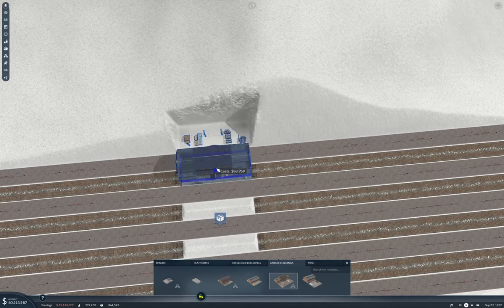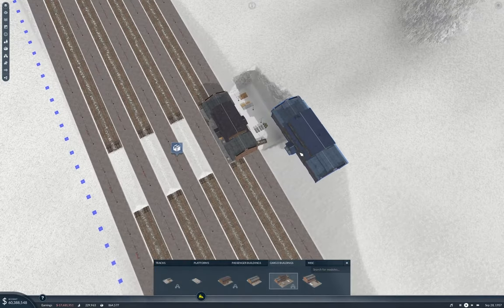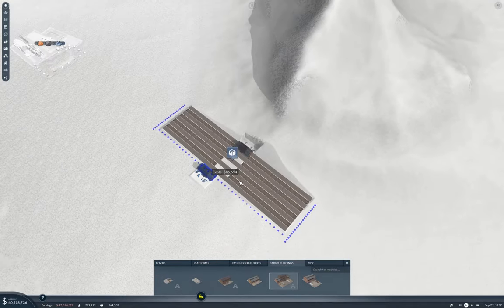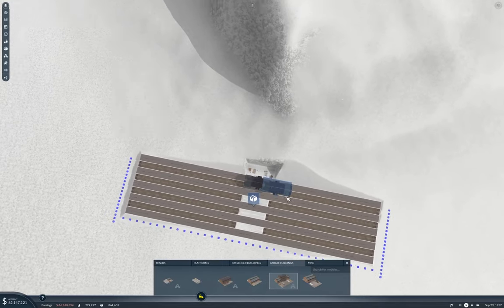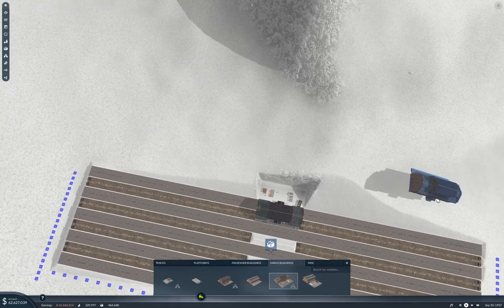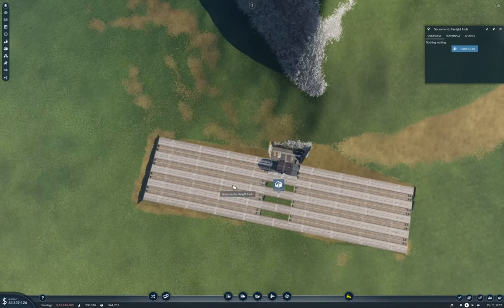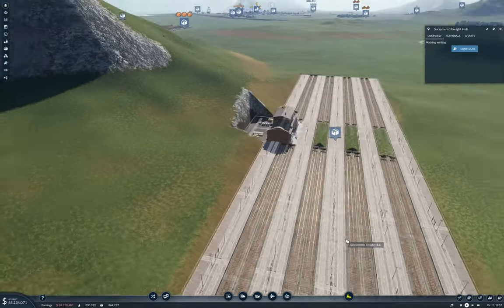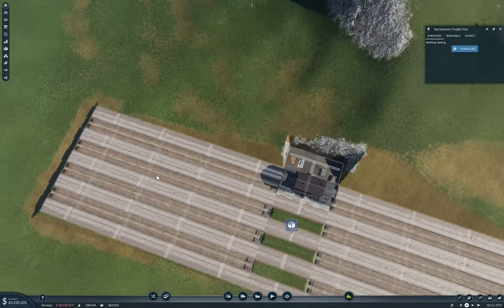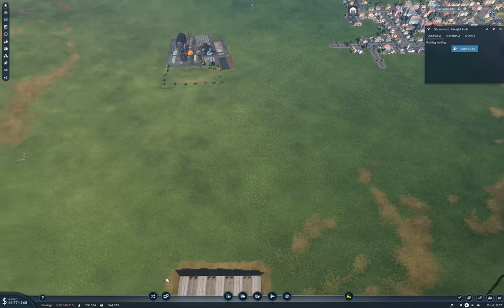Can I fit a large cargo building in? I can. Nice. I can put a long station over there for the interhub connection. That doesn't look terrible — I can live with that.